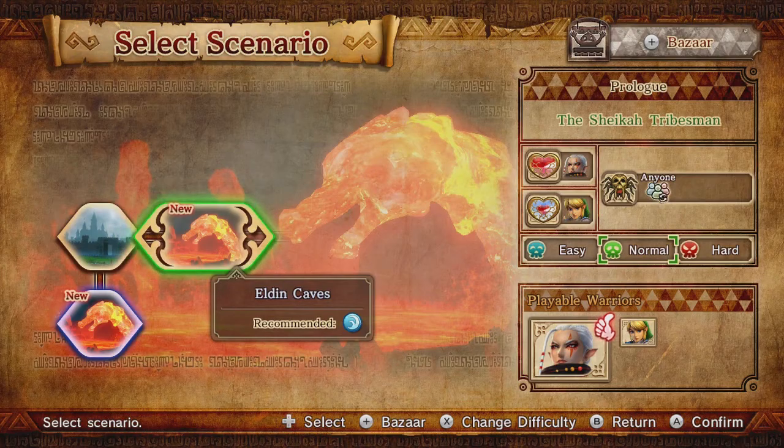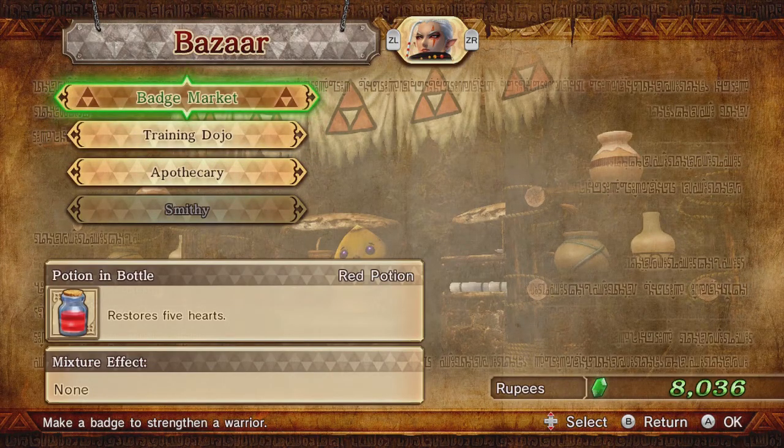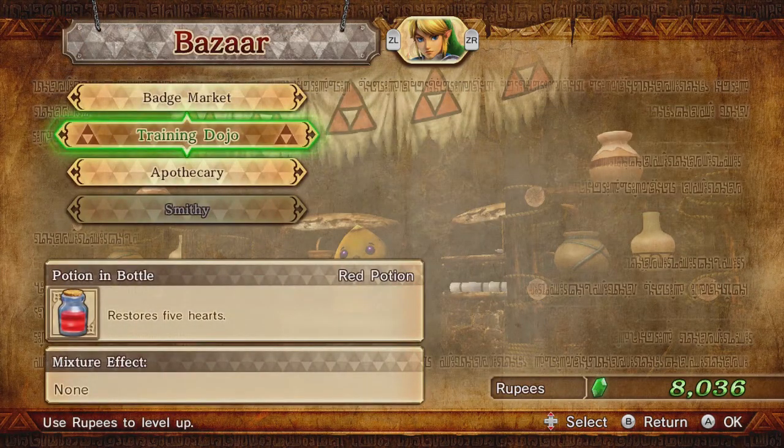Before I go into the stage, I want to get some stuff in the bazaar out of the way. In addition to the badge market shown at the end of the last episode, we have access to the Training Dojo and the Apothecary. The Training Dojo is where you level up your characters — no character can be leveled higher than your highest level character. It's basically a way to trade in rupees to quickly level characters you aren't really using.